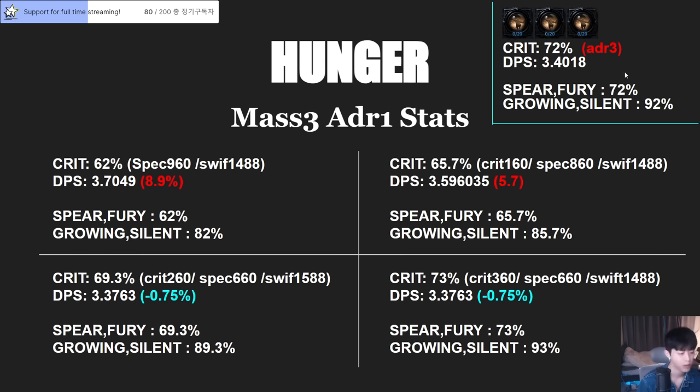Your critical is still lower than the standard though. Here is another option: we move one ring, but we need to choose higher swiftness because we can't split 200 stats here.